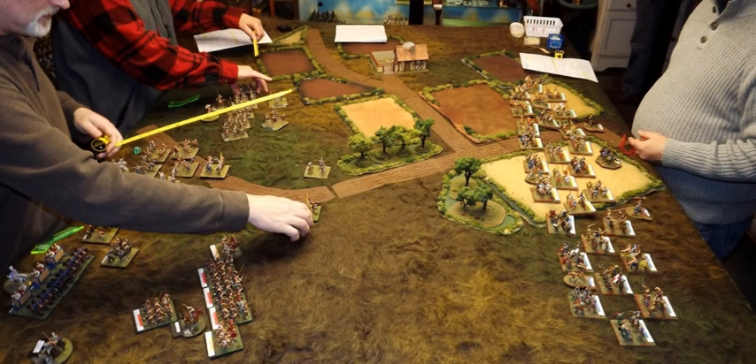Historically, these models were commonly made of tin or lead, but nowadays they are more often made of polystyrene or resin. Plastic models are cheaper to mass produce but require a larger investment because they require expensive steel molds. Lead and tin models, by contrast, can be cast in cheap rubber molds. Larger firms such as Games Workshop prefer to produce plastic models, whereas smaller firms with less money prefer metal models.